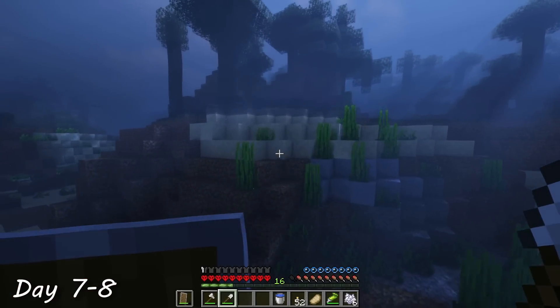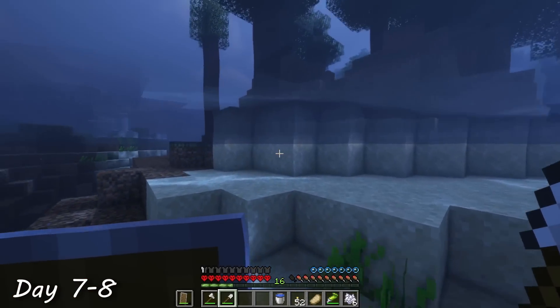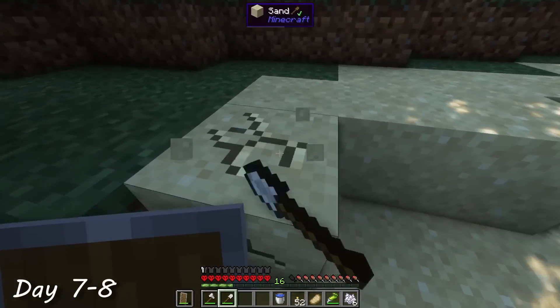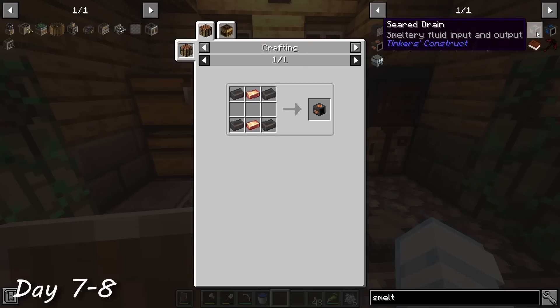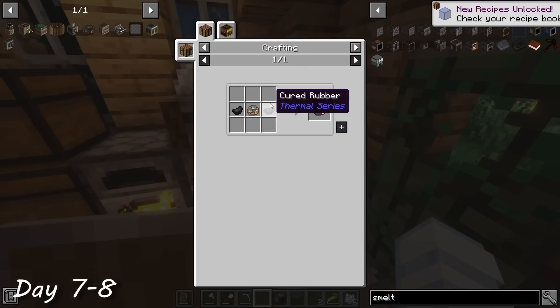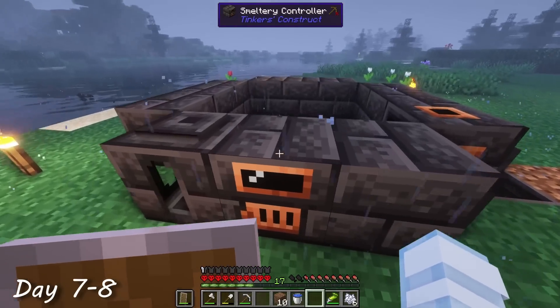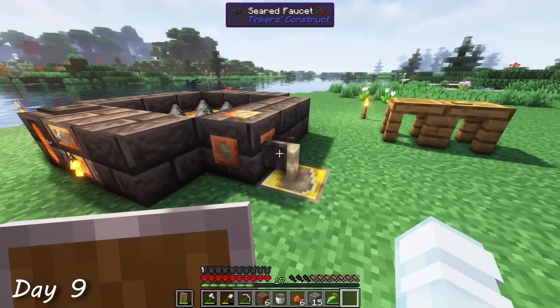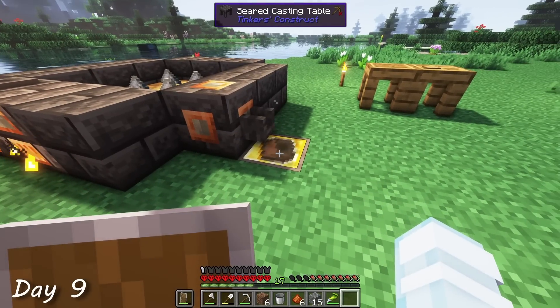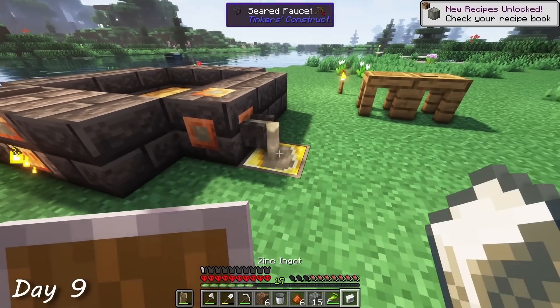My solution required two components: a millstone and a Tinker's Construct smeltery. So for the next two days, I worked on setting everything up. Unfortunately, Create decided to fiddle with the recipes a bit, so the smeltery was a little more expensive than usual. But it was worth it because now each crushed ore gets milled into three ore dust, which the smeltery then converts into a single ingot. Yay — we're now equivalent with vanilla Minecraft.